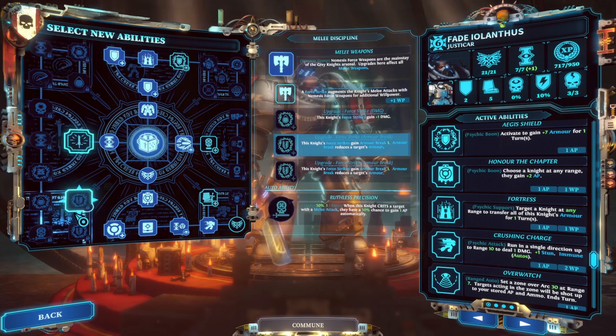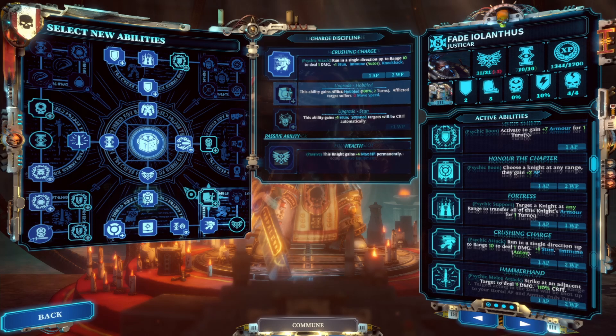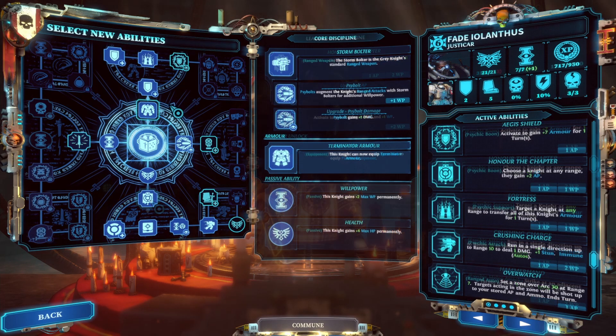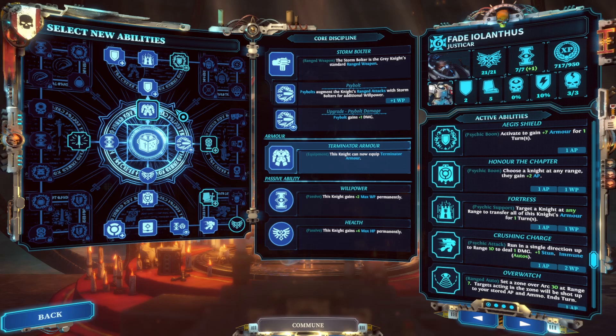Although the Justicar has a number of other interesting abilities, it's so important to have that willpower available to cast Honor the Chapter when you absolutely need it that you won't want to spend willpower on anything else if you can avoid it. Honestly, at this point I'd consider my Justicar to be functionally complete. Everything else is pretty much just an optional extra luxury that will provide some extra functionality you might use occasionally in rare situations.